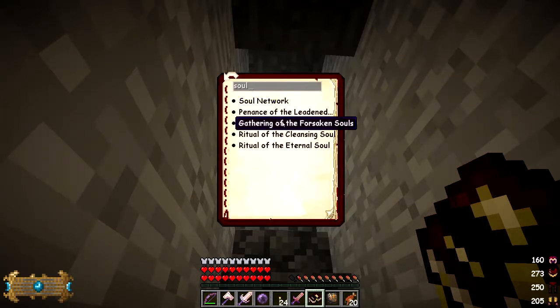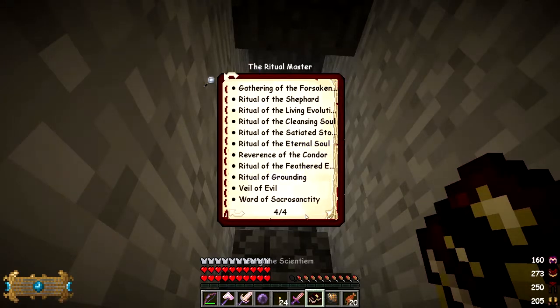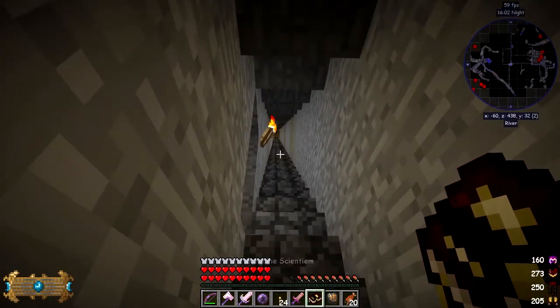Gathering of the Forsaken Souls - that's the one that speeds up the crystal growth. We're going to do a couple more rituals today. We're going to do this one: Ritual of the Cleansing Soul, which removes upgrades and downgrades from living armour. Let's go over to the other side and build that.